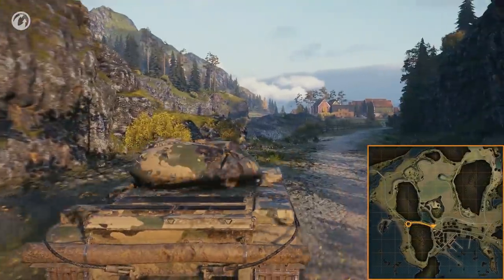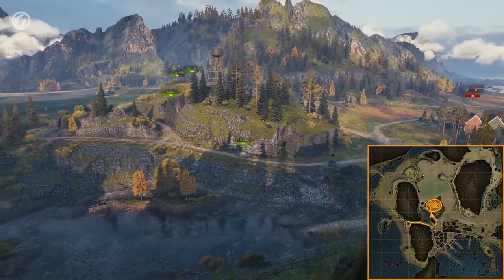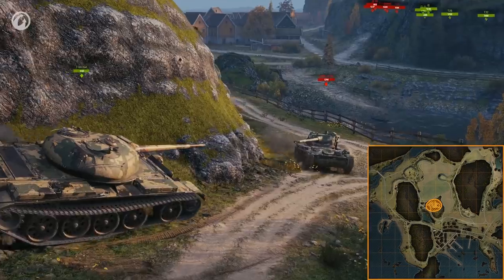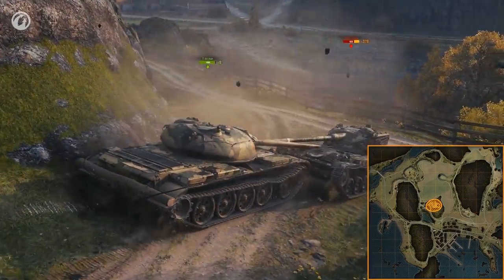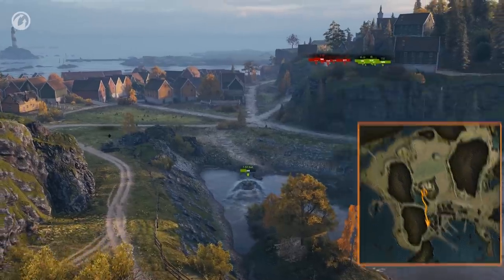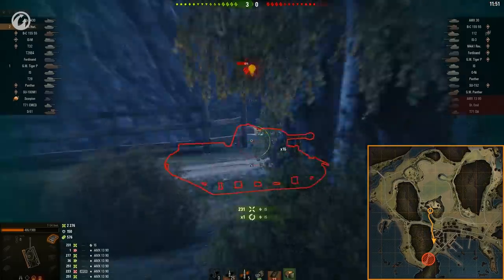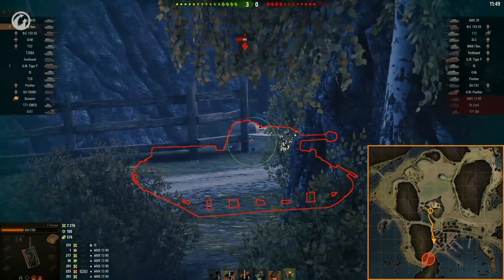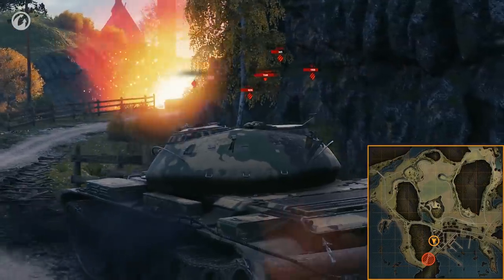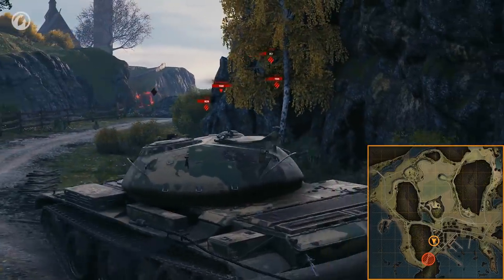If you can't spot here and the central hill is free of enemies, you can try to take this position yourself. Yes, it's very dangerous. Your tank will be in range of half the enemy guns. But if you survive, you'll get a precious opportunity to fire at enemy heavy tanks. It'll take them some time to realize why their HP has started draining. Don't try and take this position in the first seconds of battle — give the enemy a few minutes to get distracted by other targets.